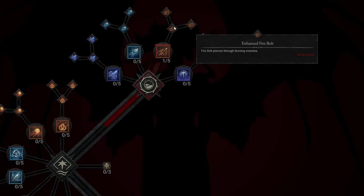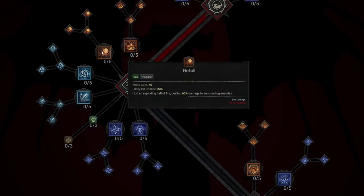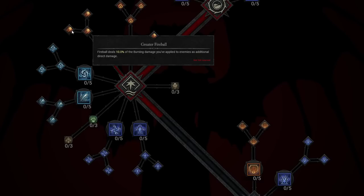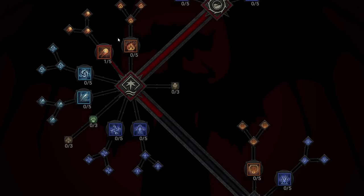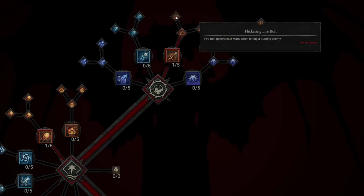You're also going to take Enhanced Fireball, which basically pierces through burning enemies, and then Fireball in the Core Skills as well. In the Core Skills, Fireball is a huge one because you're dealing 60% damage to surrounding enemies — it's an AoE Fireball that also does a lot of burst damage, and that's something we love to see in Diablo 4. Flickering Fireball is the next thing we're going to take; it's in the top right of your Diablo 4 build.